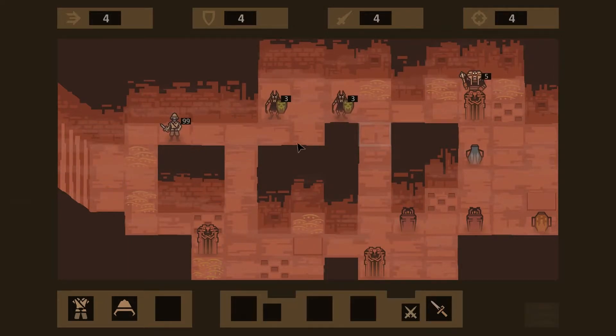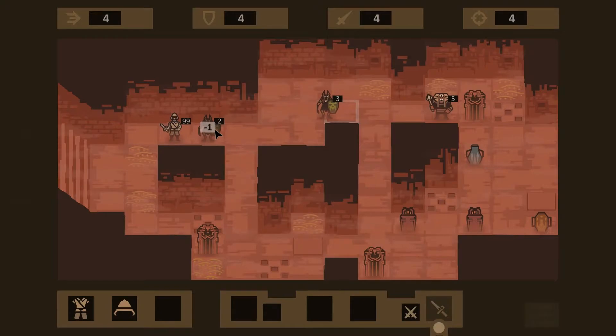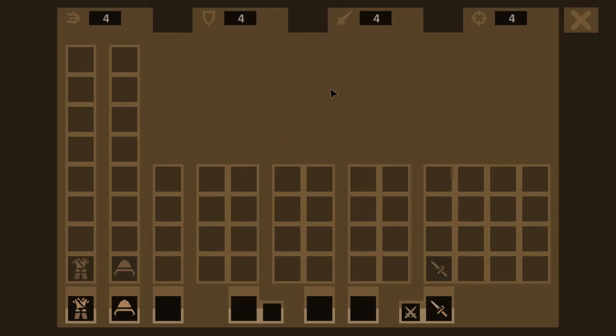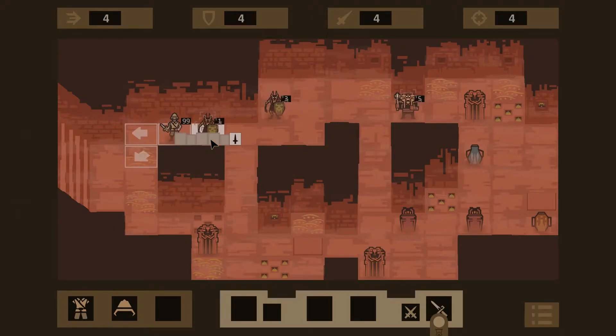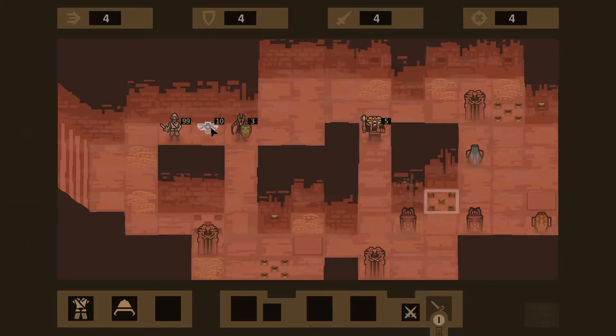So we go up here, back to normal movement. Will they be able to attack us? They won't. We do four damage so we shouldn't be able to kill this guy — oh, we only did one. It's 1870 roughly. Let's close that. So that's our inventory. He's dead.